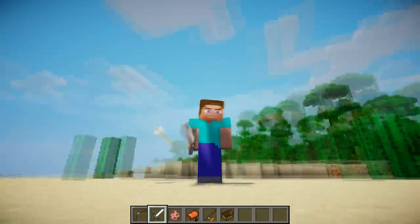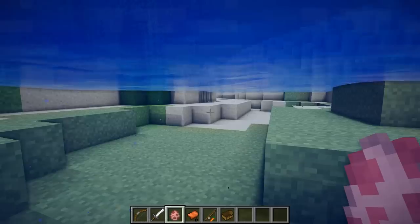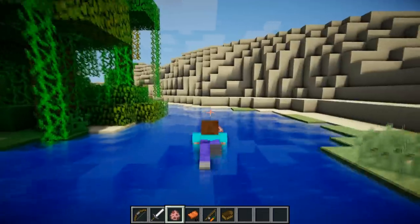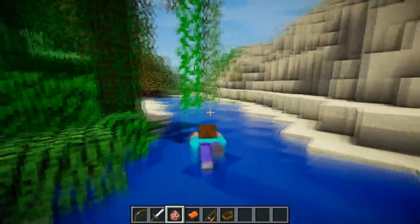Now I'll show you the swimming animation. So if we go over here to some water and I start swimming, you can see I've got the swimming action and my legs kick up and down, and I do the nice stroke action.